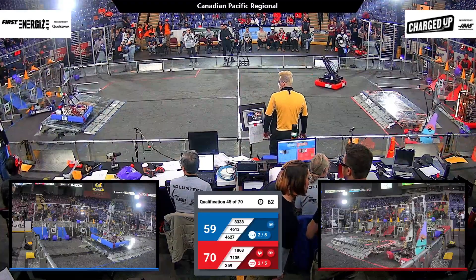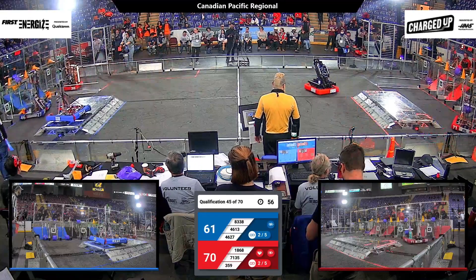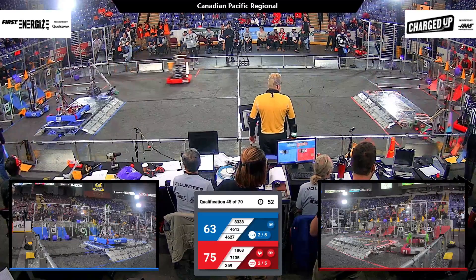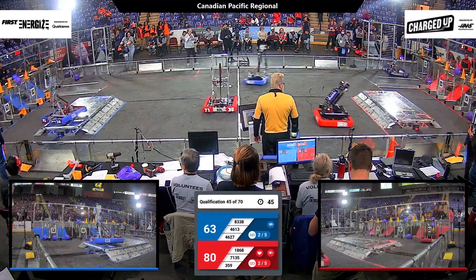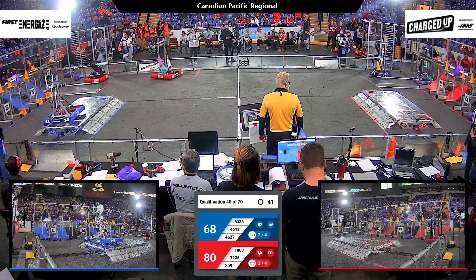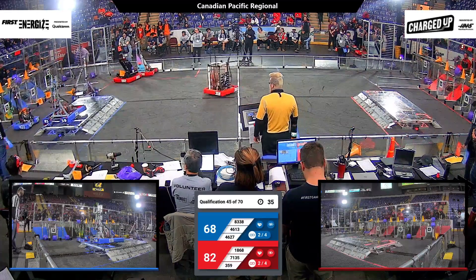Placing another cube here is 359 for the Red Alliance. The Blue Alliance has two links as well on their grid, and they've got 4613 trying to place another cone — they do. Look at all of the cones and cubes in play in scoring position across the grids for both of these alliances. Drivers doing an amazing job.